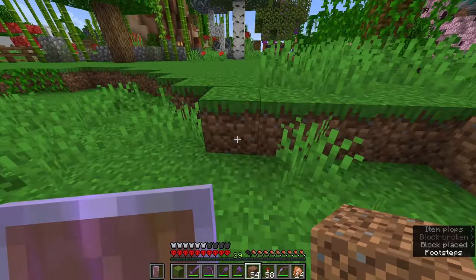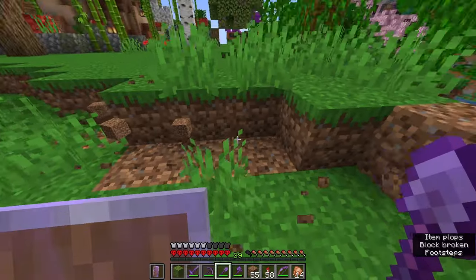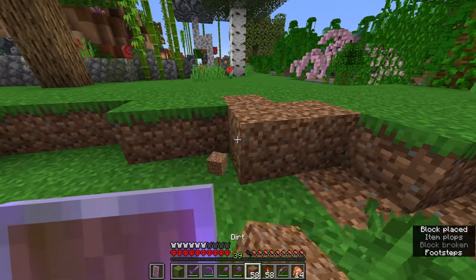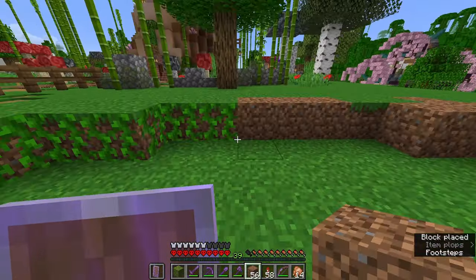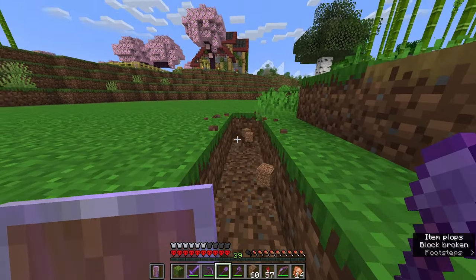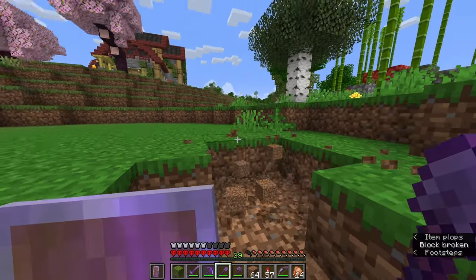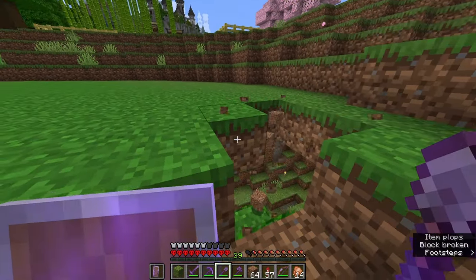I want to give it a nice little curve and make the edges pleasant to look at, which means I need to do some shaping to this end over here and take away a little bit of dirt. That should look a lot better. Now let's just fill up this area — it is ready for the second part of the process, which is of course making it a little deeper. I don't think you can call a one-meter deep puddle of water a lake, so we need it to be at least two meters deep.